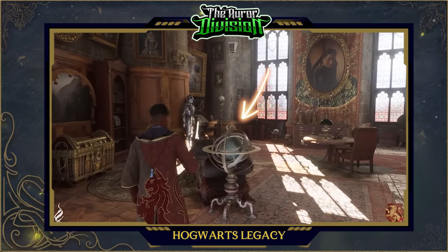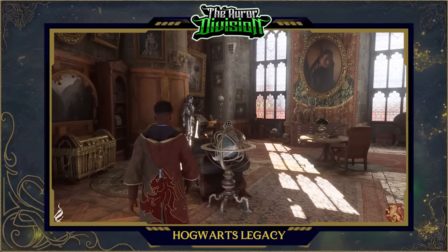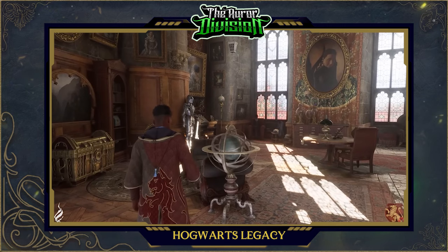Here we can see an armillary sphere — an item commonly used to map constellations. This item can be interacted with as shown, and it can be seen in every other common room.